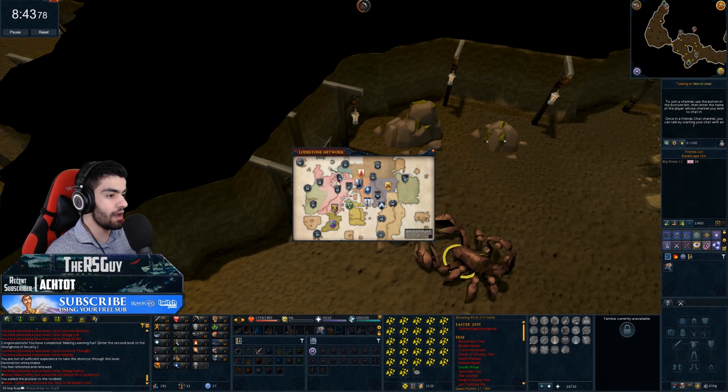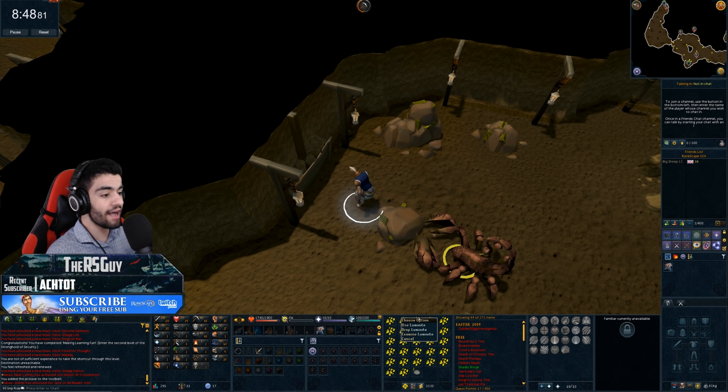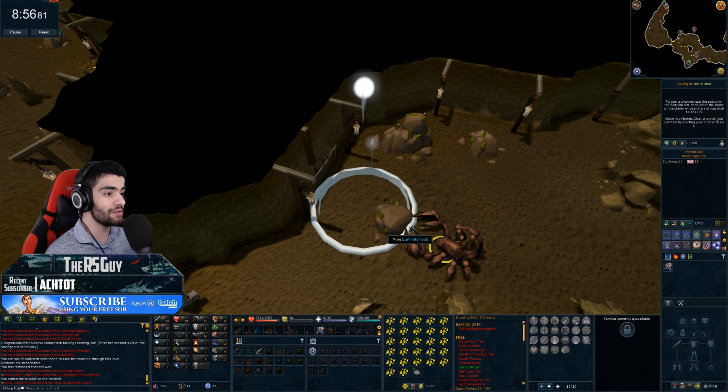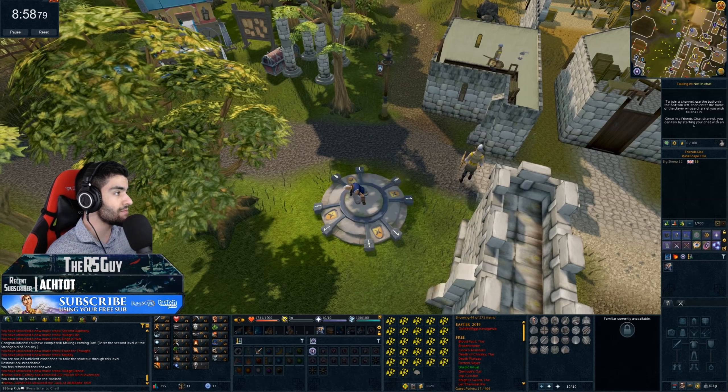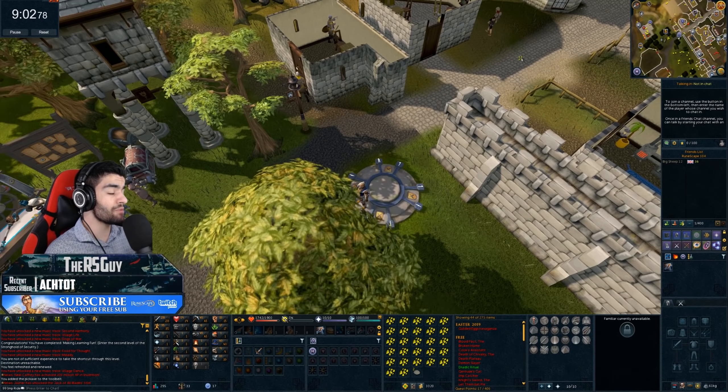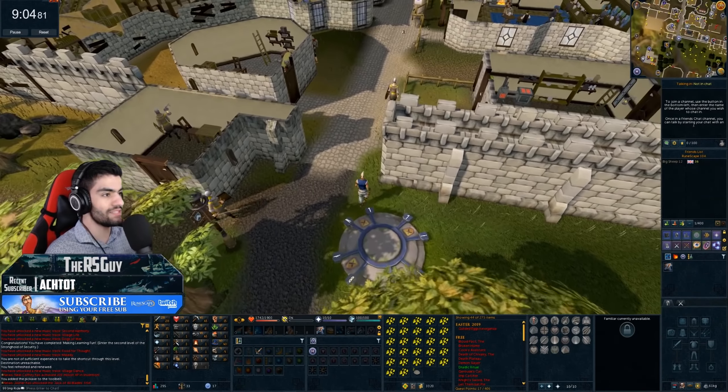I don't know if the lodestone I need — okay, we're good. Varrock lodestone to the Grand Exchange. I should really unlock Edgeville because it's closer, but this will be fine. I've got my Innovated Illuminite. It's time to purchase myself, hopefully, some stone spirits and an ore box.